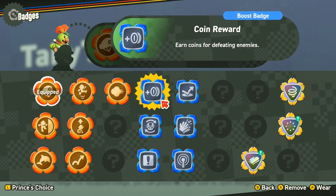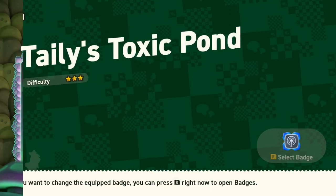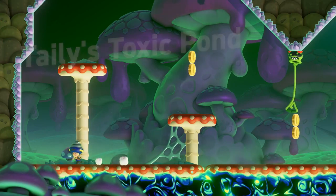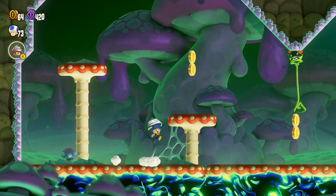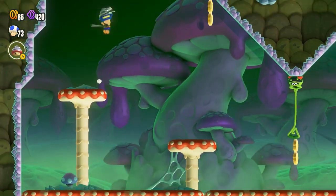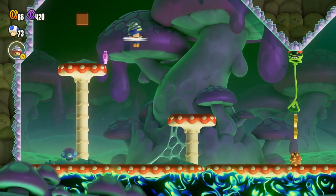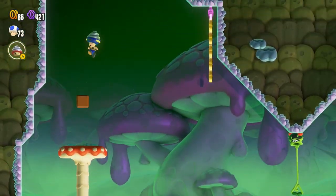I'd also probably recommend a Sensor Badge for this specific level. Got some Poison Goop below us, and we also have these Tallys. There's a Pitten Block there apparently. Feels like there's just more here than meets the eye.